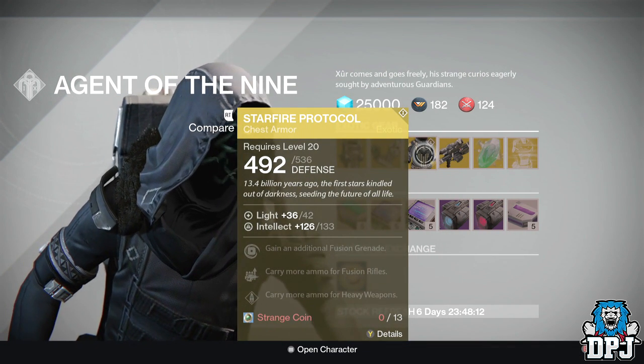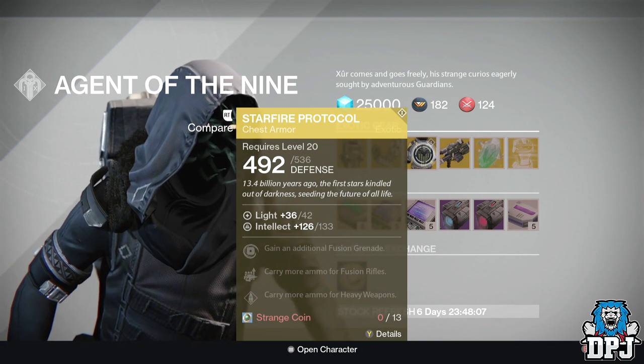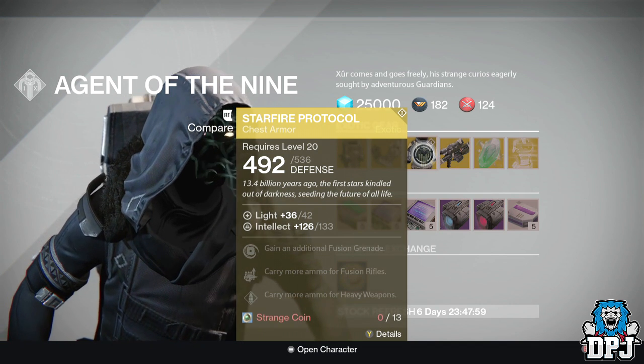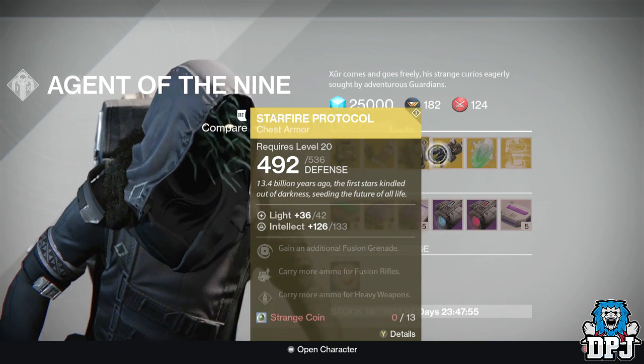For the Warlock we have the Starfire Protocol, a chest armor also costing 13 Strange Coins, offering 133 Intellect. Mods are: gain an additional Fusion Grenade, carry more ammo for fusion rifles, and carry more ammo for heavy weapons.